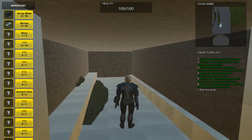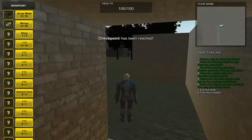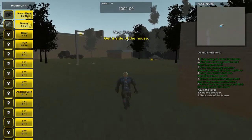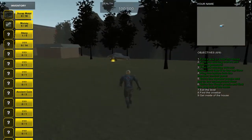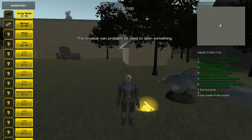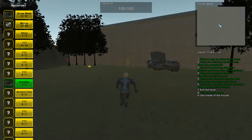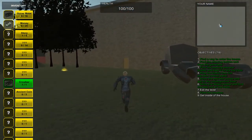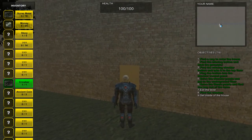Hello everybody, my name is Devon Rhodes and this is my level, the Mansion. You come out here and it looks like you need to find the crowbar and get inside the house. Let's check over here — we have an item. That was the crowbar. And now with the crowbar, we're able to make our way into the house.